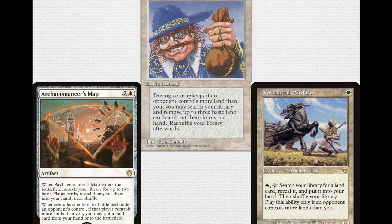Over on the right-hand side there's Weathered Wayfarer — for 1 white, a 1/1 human nomad cleric. You can pay 1 white and tap it to search your library for any land card, reveal it and put it into your hand, then shuffle your library — but only if an opponent controls more lands than you. Being able to hypothetically search for any land in your deck each turn is very strong. It's definitely an auto-include in this deck if you're going for this style of ramp.